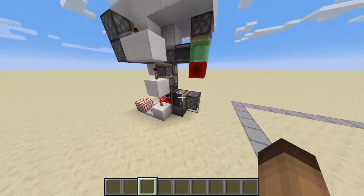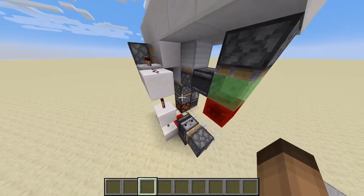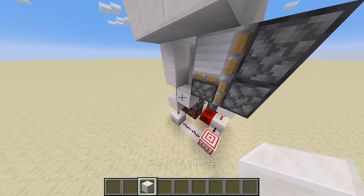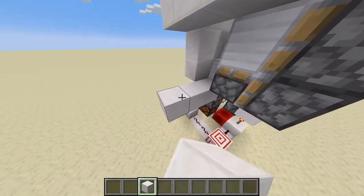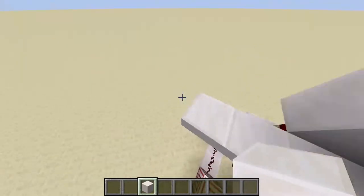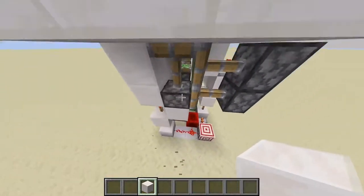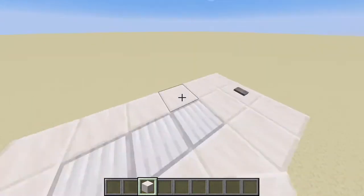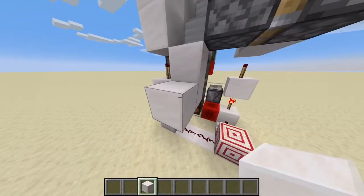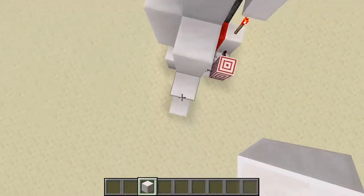This is the redstone behind this. This is actually one of the second or third designs that I made. The first design was actually non-expandable, which means that the staircase went down like this but then you couldn't expand it — it needed to go straight for a couple of blocks. I made a design that is expandable, and if you don't know what that means, it basically means that this staircase can be expanded for as long as you want.